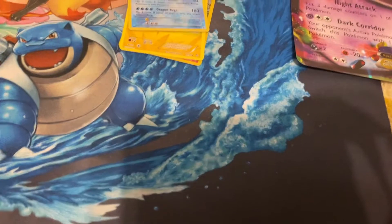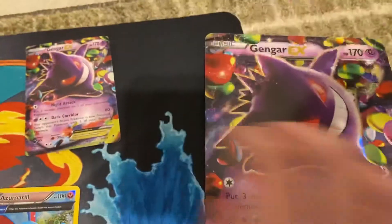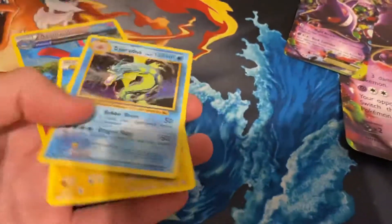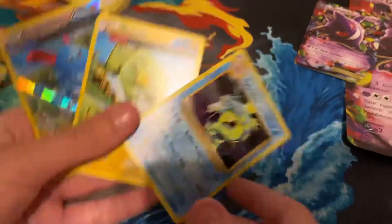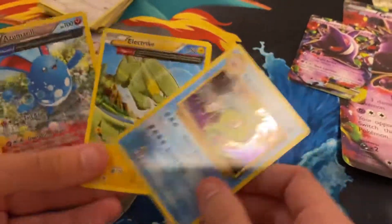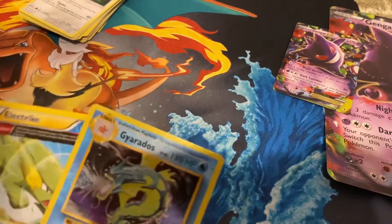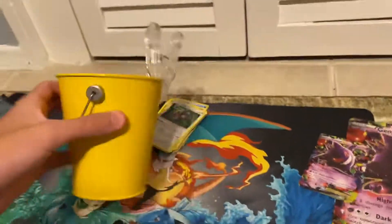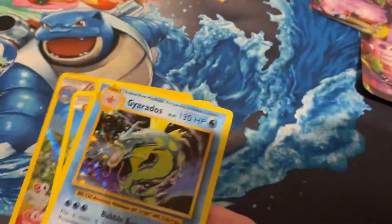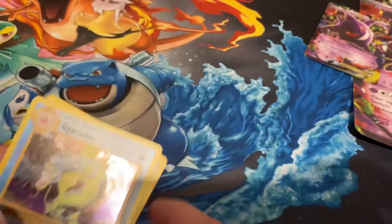We didn't get any EXs or GXs, but that's okay because we got the Big Gengar, the normal Gengar EX, the Gyarados, the Electrike, and the Azumarill. Anyway guys, that's the video — make sure to like and subscribe and comment on this video to have an extra entry in the giveaway. We're going to put your names in and pick winners, so make sure to like and subscribe.